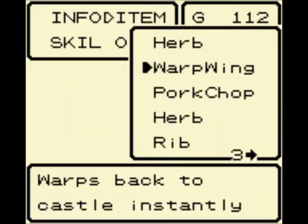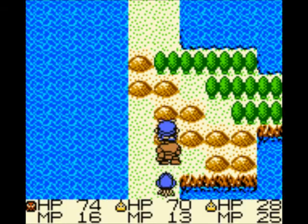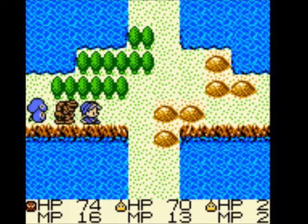A Rib! Holy cow! I didn't think I could get one of those at this point. Rib is the second best meat in the game — there are four kinds of meat, and Rib is the second best. I better save that for something I really want to get — maybe the Spooky.